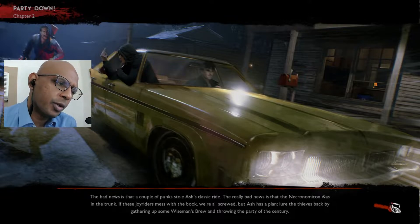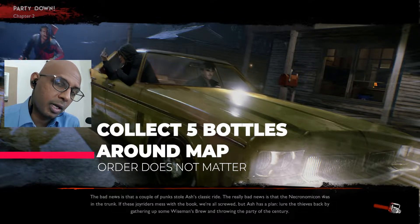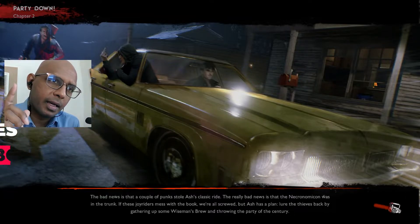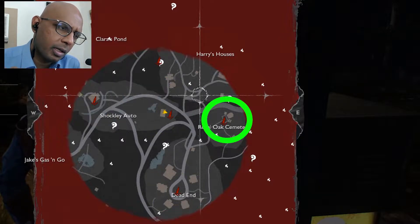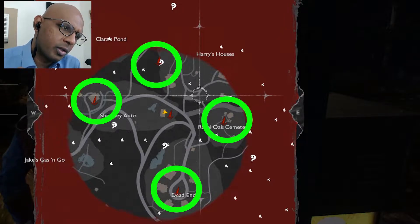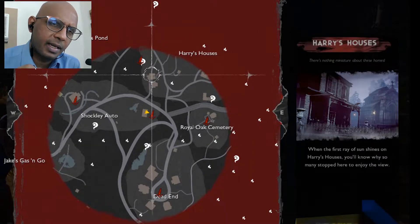In mission 2 you're gonna go around the map and find five bottles of Wiseman's Brew. These are beer bottles located at certain spots around the map, and it doesn't matter what order you get them in — you just need to collect five and then you're done. Your starting location already has one bottle, and the other four are located around the map. I recommend starting at Royal Oak Cemetery just up the street and working your way clockwise. It's systematic and easy to do.